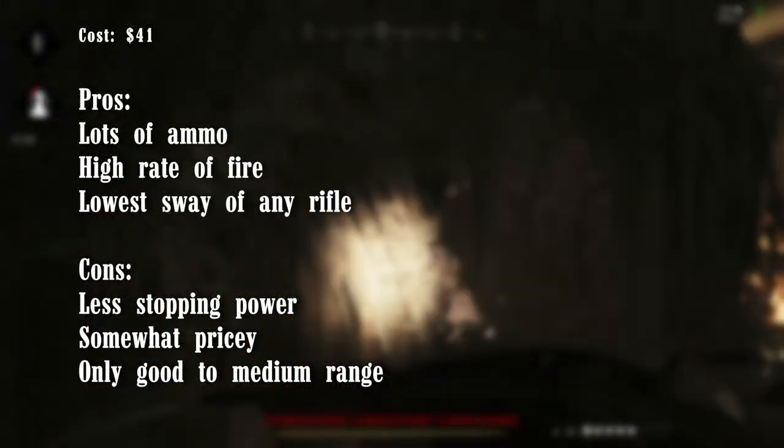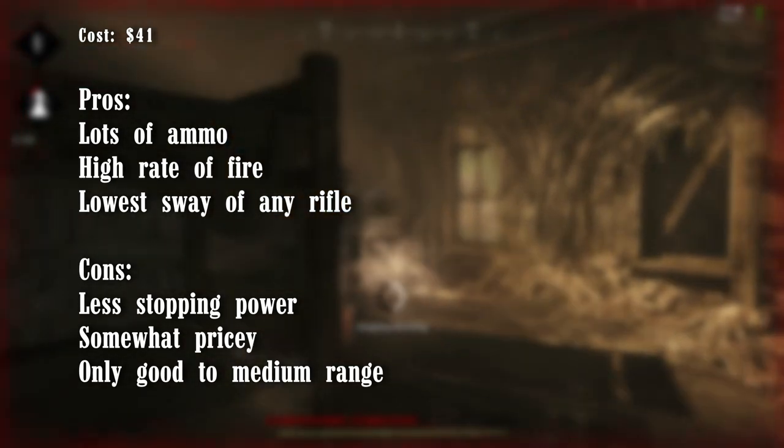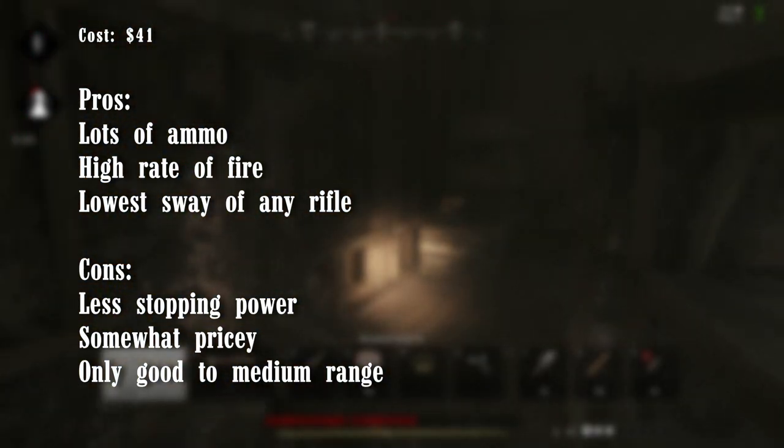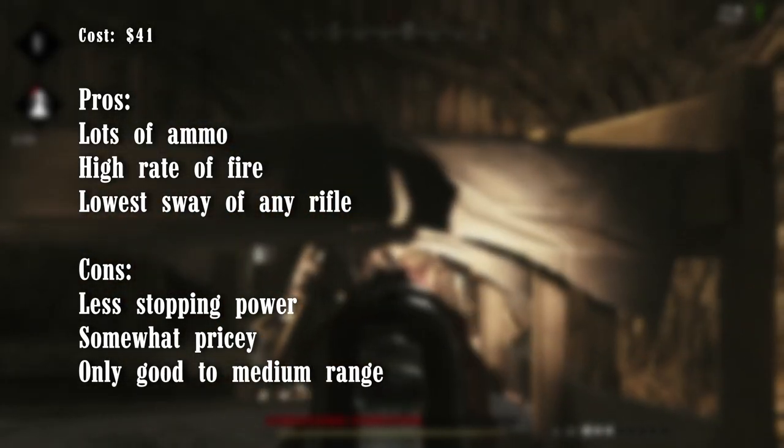The main pros of the Winnie C are the high ammo count, high rate of fire, and very low sway. The cons are poor penetration power and damage, relatively high cost for rank 1 at $41, and poor range compared to other rifles of its size.